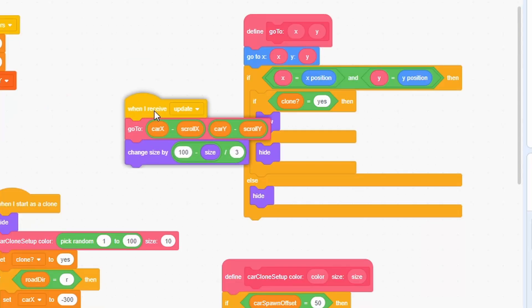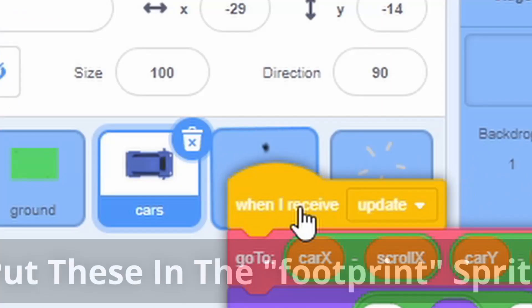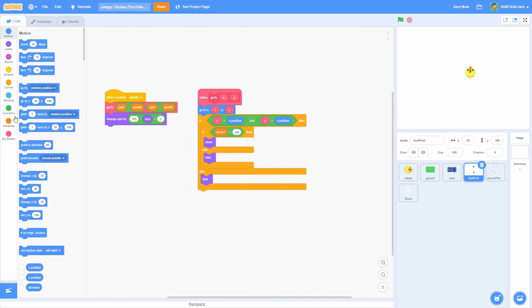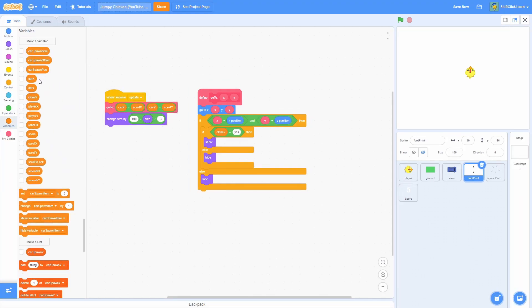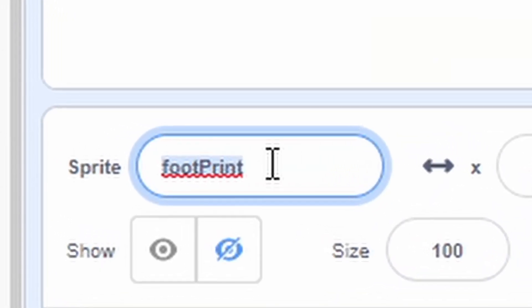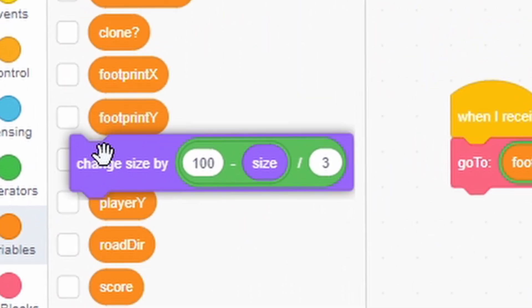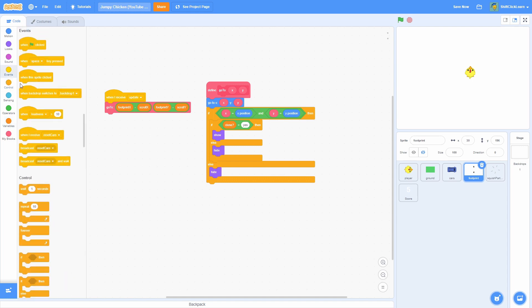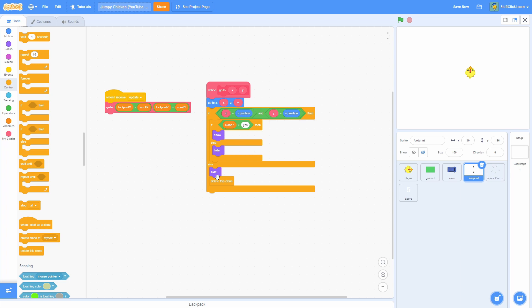Go into the car and pull in the when I receive update script, and then the go-to block. This will forever go to a position. It automatically creates two new variables — rename car x to footprint x and car y to footprint y. Go ahead and get rid of the change size by block. Everything else is basically the same except on the else branch, instead of hiding it, we're going to delete this clone so we don't get too many footprint clones.